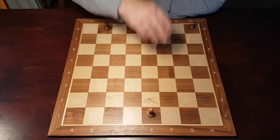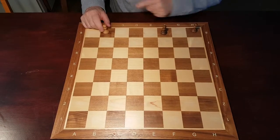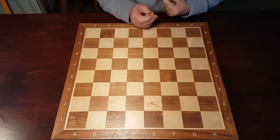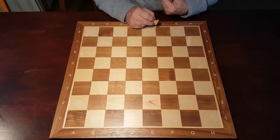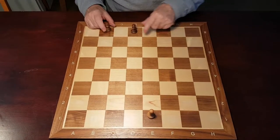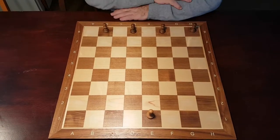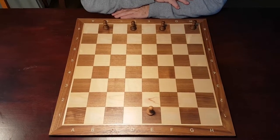The objective of this game is for the Fox to make it all the way over to the other side of the board to any of these squares, and if it reaches the end then it wins the game. What the hounds have to do is try and stop the Fox. So let's have a little look first at how this would work.